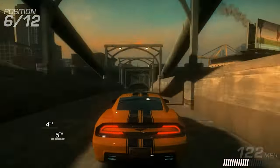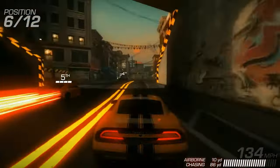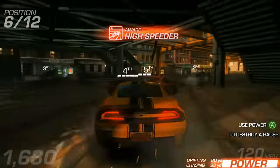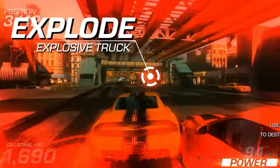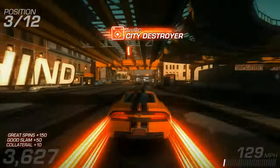It's Ridge Racer gone full Burnout. Shatter Bay's many districts are highly detailed and destructible locations that entice you to race one more match. When you start Ridge Racer Unbounded, you can only select one car and race the streets, but others are unlocked as you accumulate collateral damage points — gathered by driving through anything other than a solid brick wall.